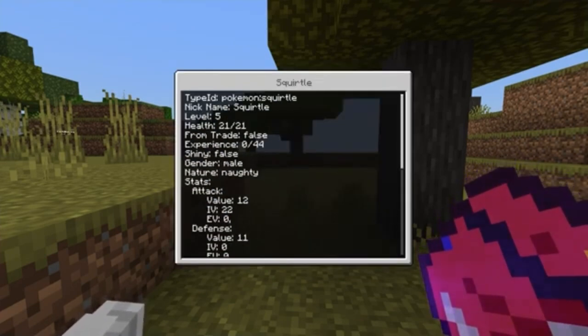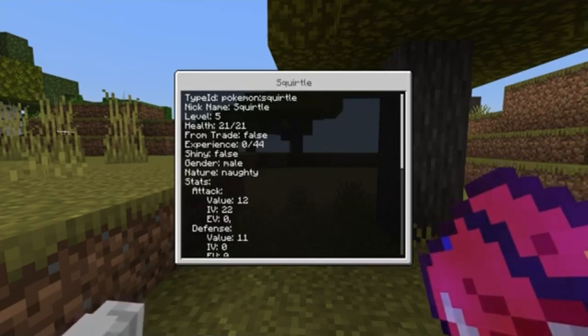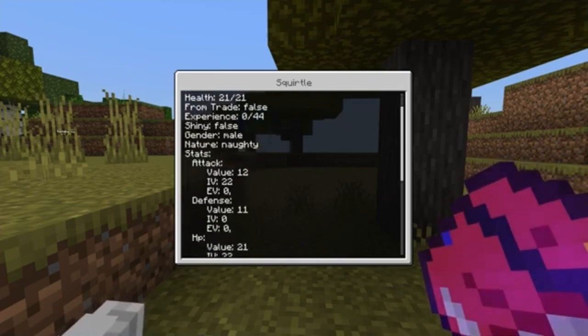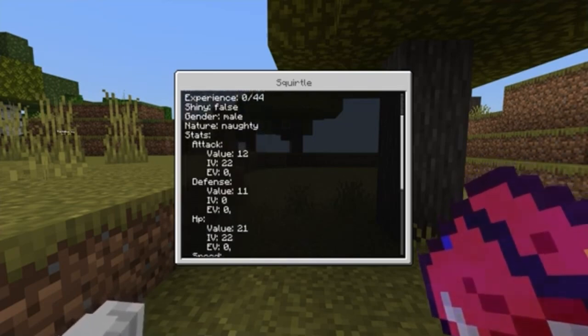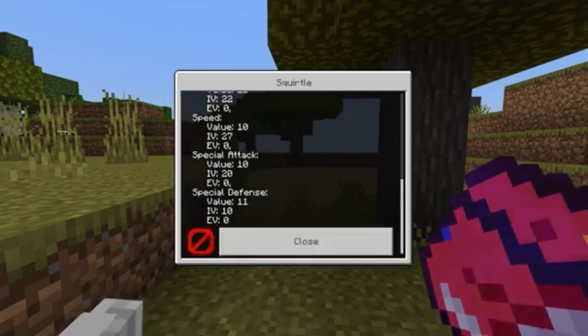So this is my Pokemon's stats pretty much. It's a level 5, health 21, trade false, experience 44, shiny false, gender male, nature is naughty. Stats: attack 12, IV 22 — certain things like that.